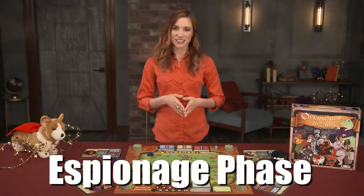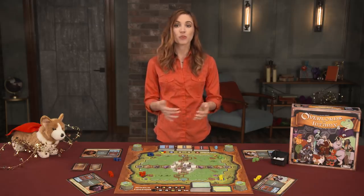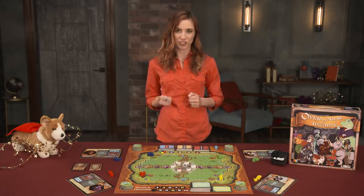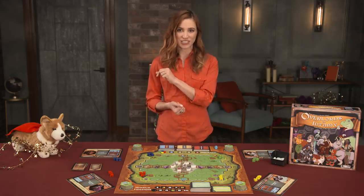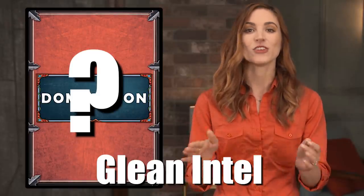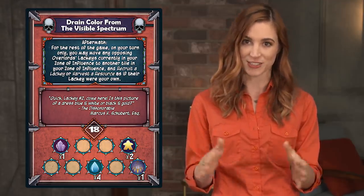Next, in the espionage phase, players can hinder their opponents depending on their infamy level, provided the overlord can reach their target by having map tiles connect to a shared zone, like a contested zone or kingdom of good. The active player chooses one espionage action to take at their infamy level or lower, which include: Glean intel — view the active nefarious plot of one overlord, but you cannot share this information with other players.